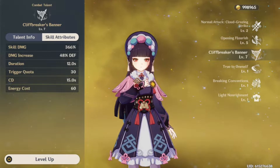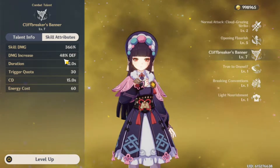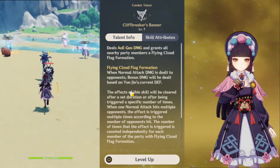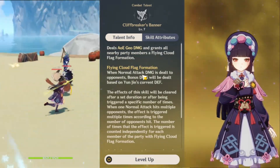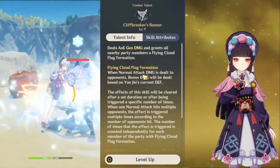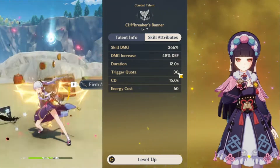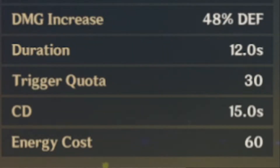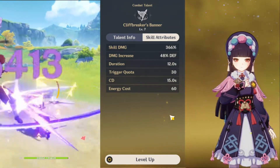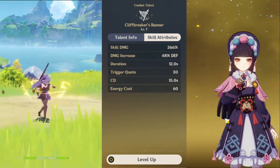Now speaking of the most important part of Yunjin's kit, we have her burst. At talent level seven, her burst gives you a 48% of her defense damage increase. This talent only works for normal attacks, so characters like Yoimiya, Razor, and other characters that depend on normal attacks will see a buff — this does not work for charged attacks, however. Like Shenhe's buff, it has a set number of hits that will be buffed. You only have 30 hits after Yunjin does her burst of boosted damage. It's like Yunjin is handing her whole team a very special sword that only lasts for 30 swings.